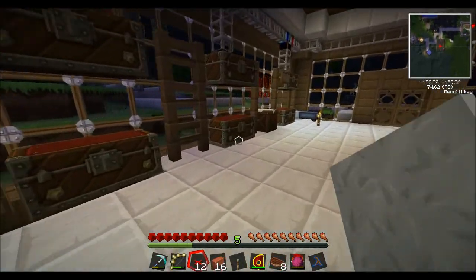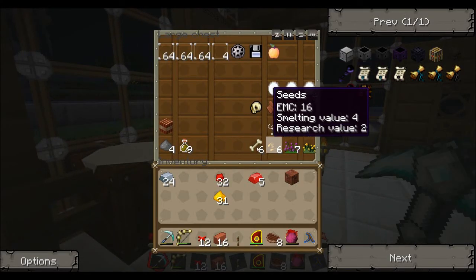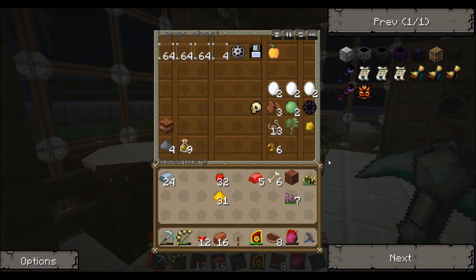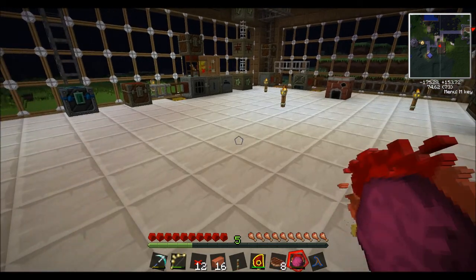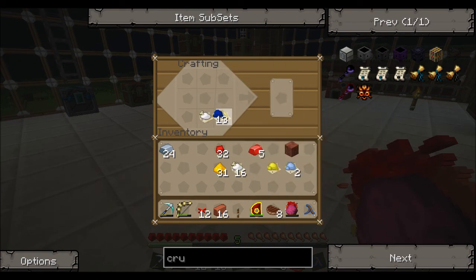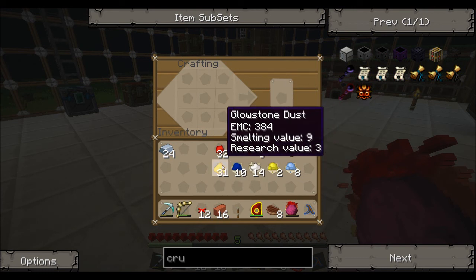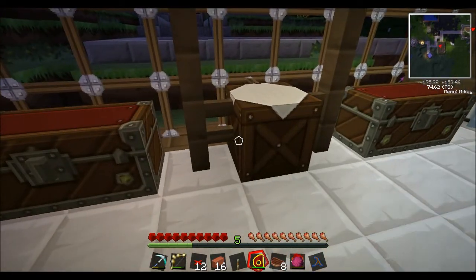That brings me to the second part of this tutorial: lamps. I need to see if I've got any dyes. I've got some yellow and some indigo, so I'll grab some of that. Let's get some indigo dye and some yellow dye, and some bone meal as well because that makes white dye. Let's make some light blue dye and a couple more.